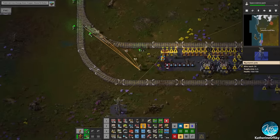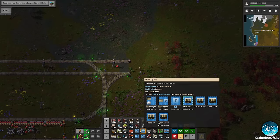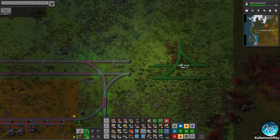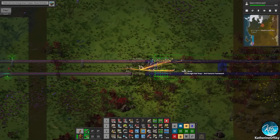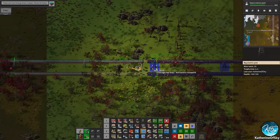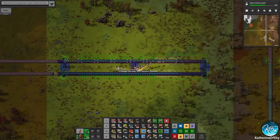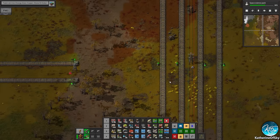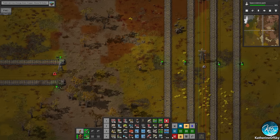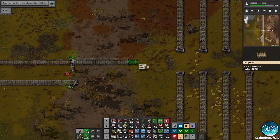I'm just going to take two rails down there — not two sets, just two rails — and those can connect to our main line. We absolutely do not need four rails coming up here, that is not needed at all. Here we go. On our main line we have energy on the inner part and other stuff on the outer, so I'm just going to delete the entire section here because that's going to be in the way.